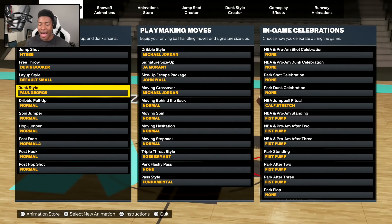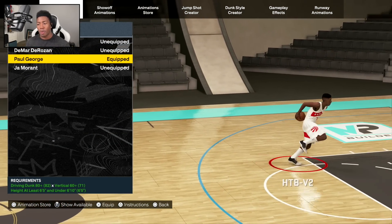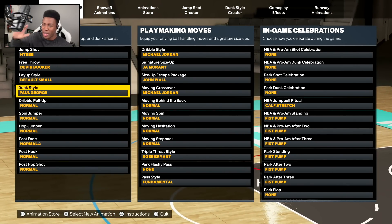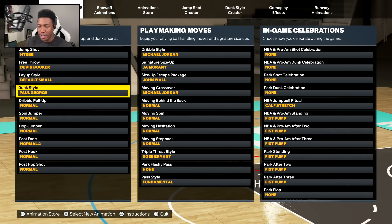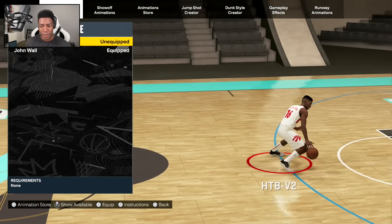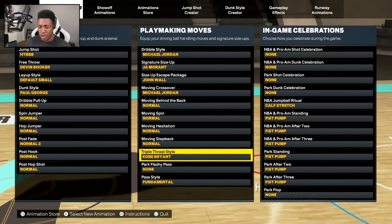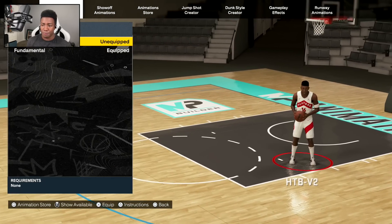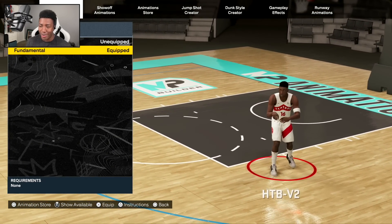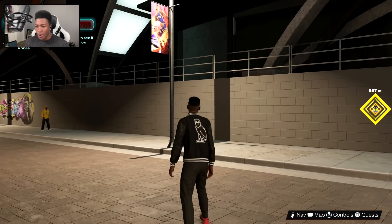One thing I looked into was animations. Before I had a DeMar DeRozan dunk style, which wasn't really doing it for me, so I decided to equip the Paul George one — I've heard it's very popular. I can go into the dunk style creator and mesh them together, but I'm not trying to get crazy like that. I also equipped the John Wall size-up. I'm pretty limited to what I can buy — the Derrick Rose one is supposedly the best but isn't available yet. Got the Kobe triple threat and the fundamental pass style, and hopefully we can eventually get the LeBron James one.